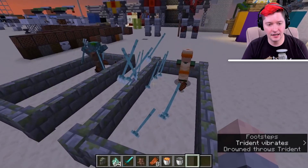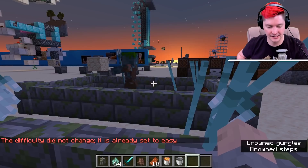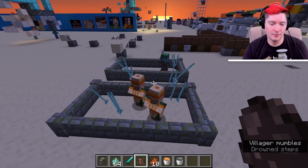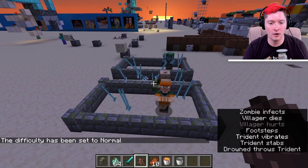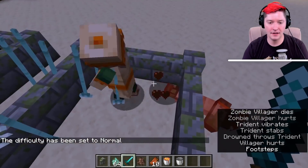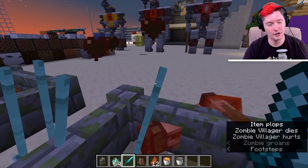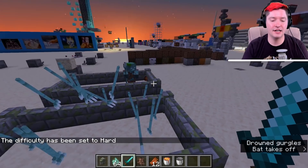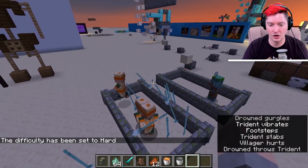If a villager is killed by a trident and your difficulty is set to easy, they will die 100% of the time. If difficulty is set to normal, there's a 50% chance they die and a 50% chance they become a zombie villager. If difficulty is set to hard, there is a 100% chance that when killed by a trident they will become a zombie villager.